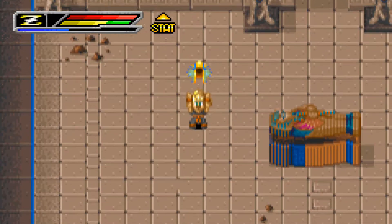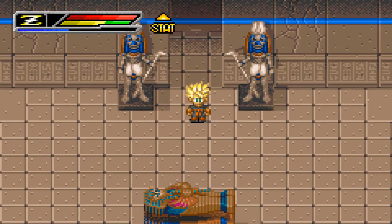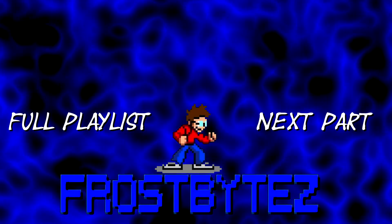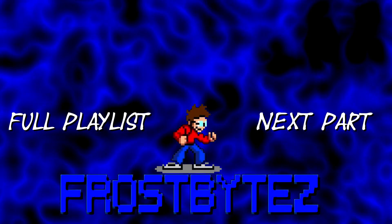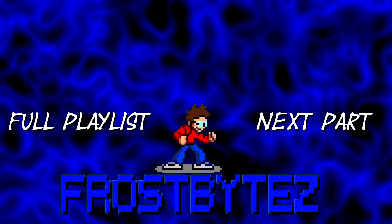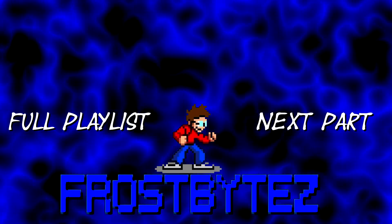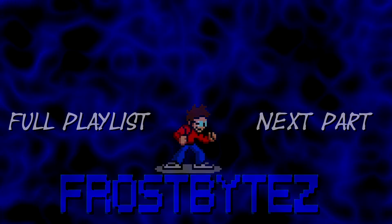Even though the headdress looks like something you can equip, you can't really equip it. With the boss defeated, we're going to call it a part right there, ladies and gentlemen. We'll find the rest of the assistants and get ourselves out of the pyramid on the next part. Enjoy the rest of your evenings and we'll catch you all on the next part.